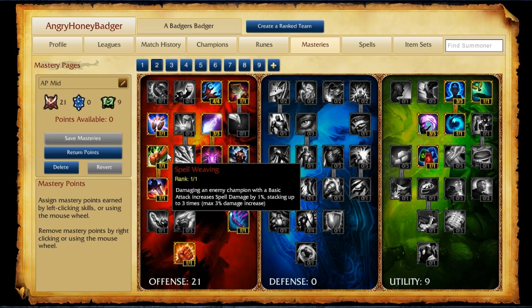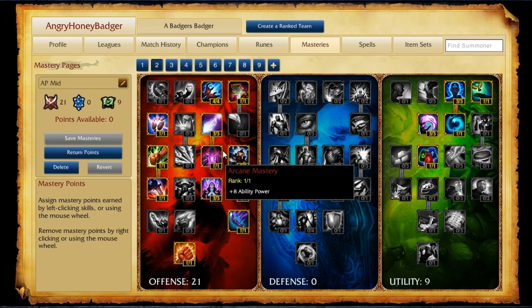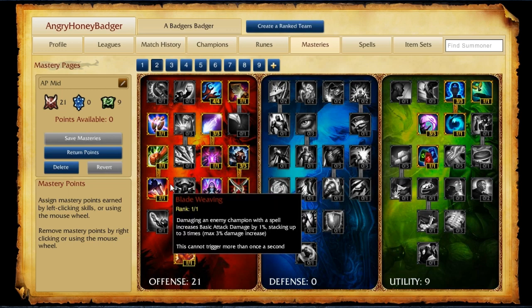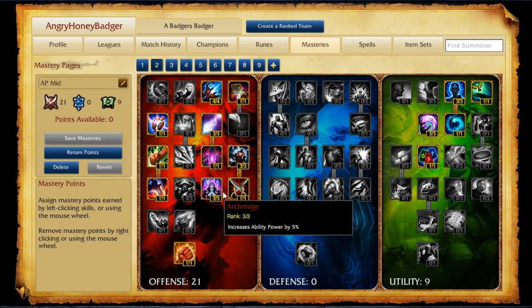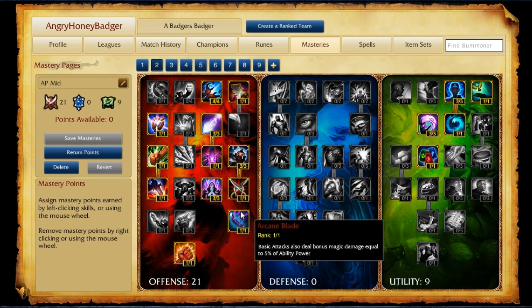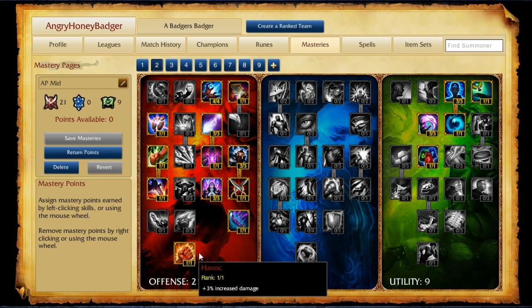Continuing the AP Mid offensive tree: 1 point into Blade Weaving for more damage stacking up to 3%, then 3 points in Archmage for 5% increased Ability Power, and 1 point into Dangerous Game — killing an enemy restores 5% of your health and mana. Tier 5 has 1 point into Arcane Blade so basic attacks deal 5% of your Ability Power as bonus damage. The 21st point is always Havoc for 3% increased damage.